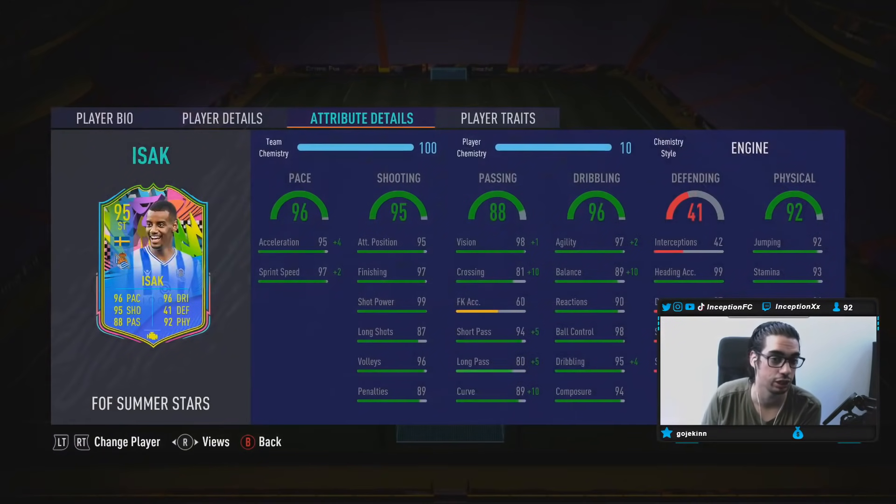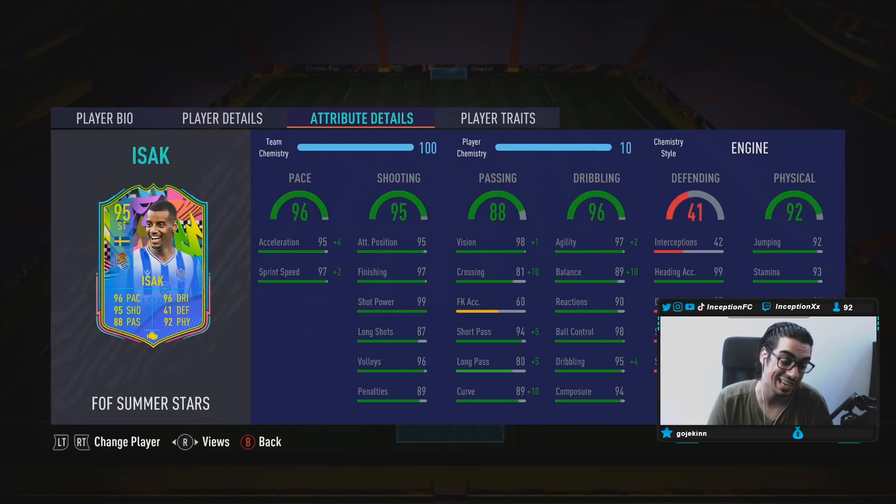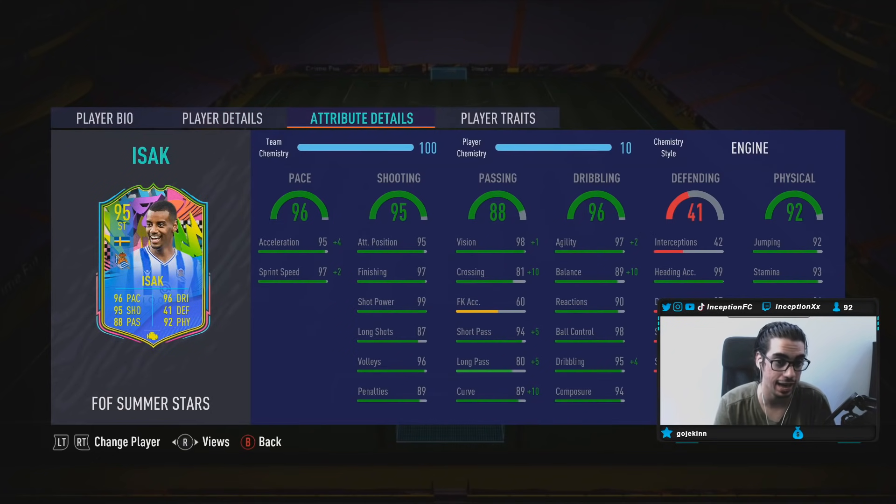So with EZOT, we're taking a look at someone who is 6'4", high-low work rates, right-footed, 4-star skill moves, 5-star weak foot. We gave him an engine chemistry style again because of the balance boost that we need to give him because of how tall he is, working with the body type that he has.